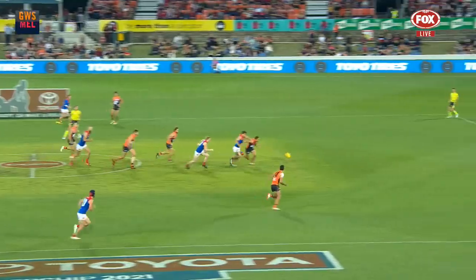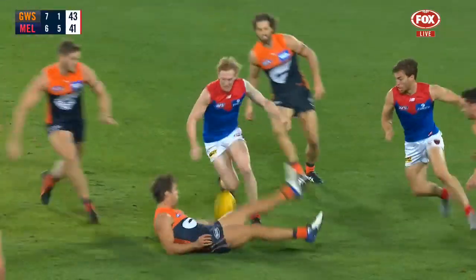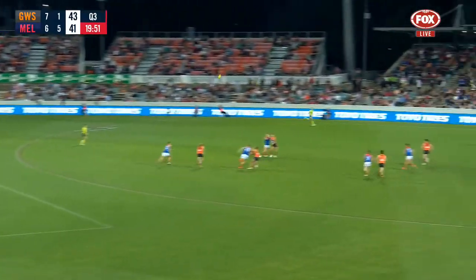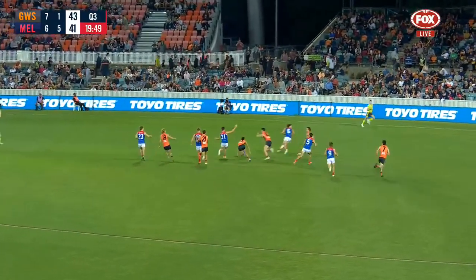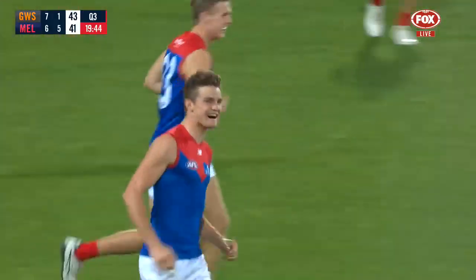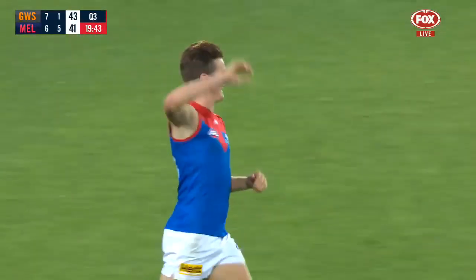Plenty at stake. And it's Gorn with the first centre clearance, double tap — went looking for Viney. He's going to get another clearance and send it inside 50. Fritsch off the pack — can he snap another one? That's hard — oh, inside 15 seconds.